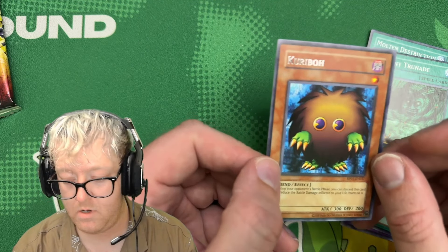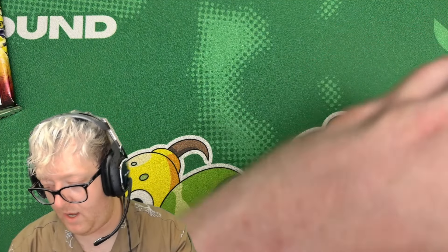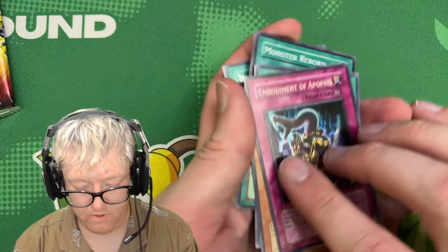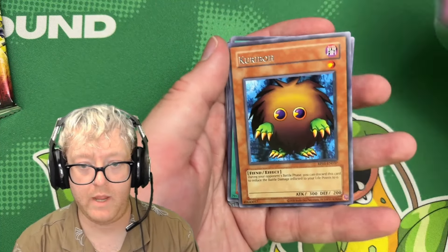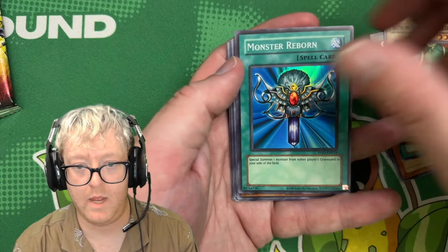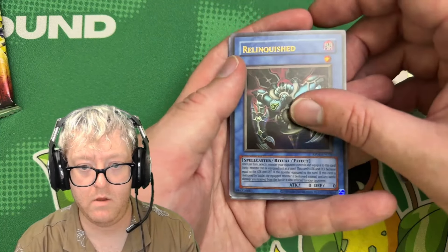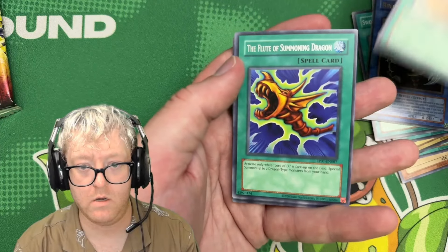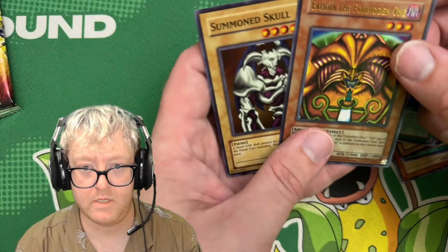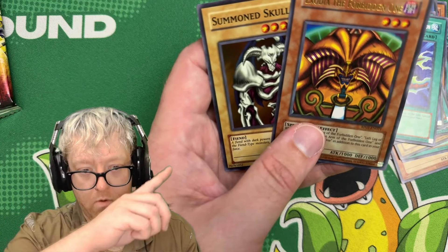That's all the packs we got. Going through the hits: Embodiment of Apophis, Kuriboh, Graceful Charity, Monster Reborn, Wall of Illusion, Swords of Revealing Light, Relinquished, Card Destruction, Flute of Summoning Dragon, Exodia the Forbidden One, and a Summoned Skull holo. Not bad — those two are probably my favorites.